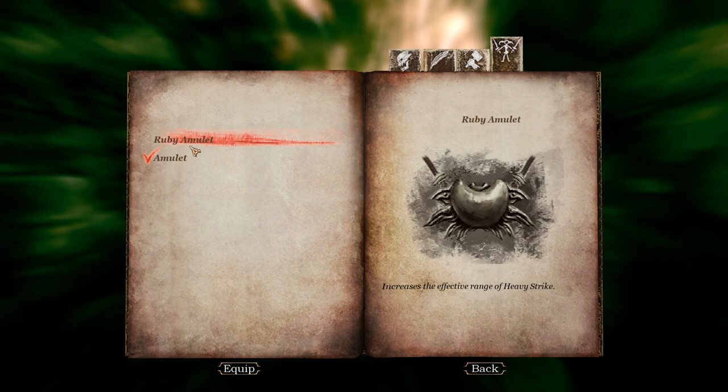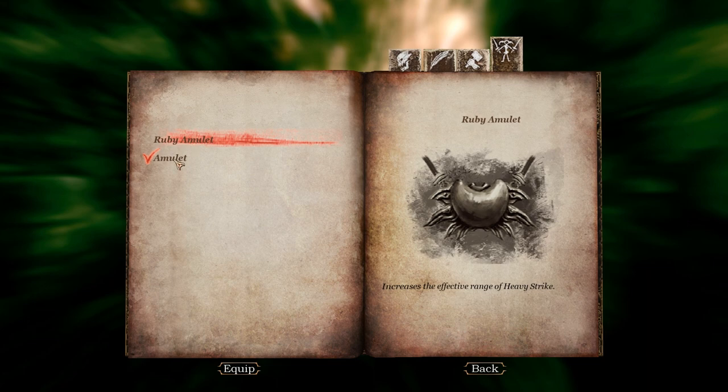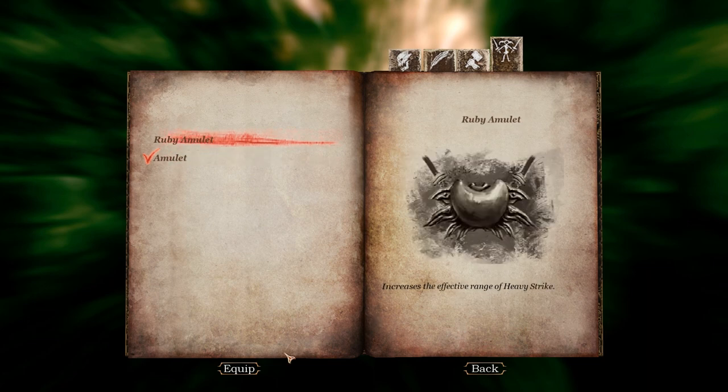What did I just get? A ruby amulet — increases the effect and range of heavy strike. That one doesn't do anything. Hell yeah, equip!